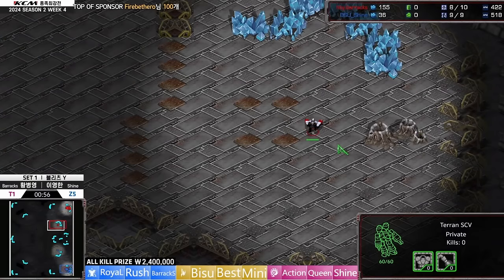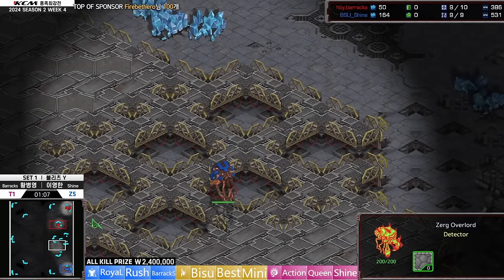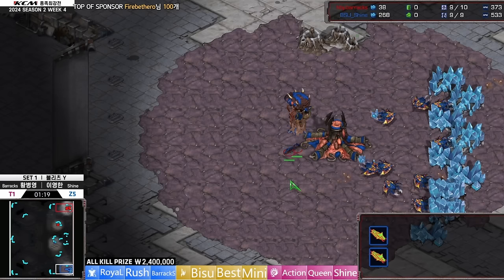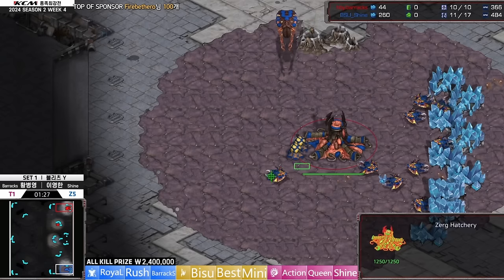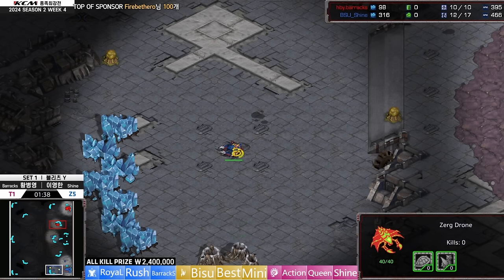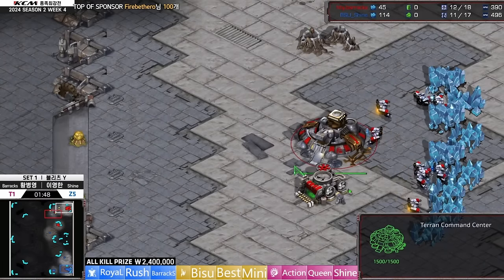I wonder what Shine is going to pull out on Blitz Y specifically, because it's not a very good map for standard Zerg play. The bottom left is really hard to hold with just pure Lurker and Sunken Colony. You can't really do something like a crazy straight-into-Ultralisk transition. I've experimented with taking the center left, but it seems too close to the Terran. Usually it's the high ground catwalk you take as your third, but that doesn't feel too good either.